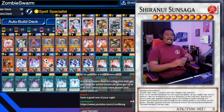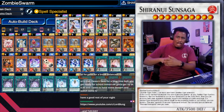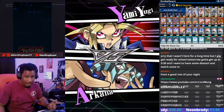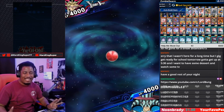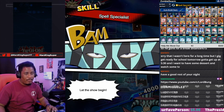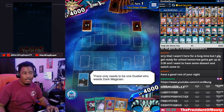On that note, guys, let's get to these replays — they're super fun. Make sure you leave that like, subscribe, and comment down below, and I'll see you at the end of the video. Invoke Neos is very forgiving. Witchcrafters are very forgiving. Black Wings are not. Elementsabers are not super forgiving. Karakuris are not forgiving — if you mess up your Karakuri plays, you're done. Blue Eyes, super forgiving. Dark Magician's not forgiving. Masked HERO's not forgiving. Shiranui is in between.